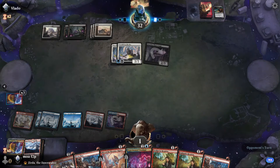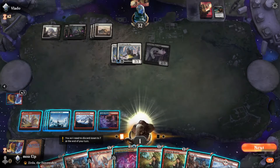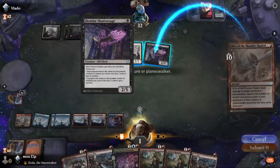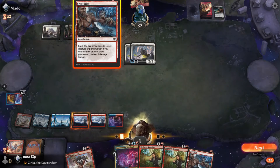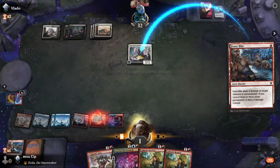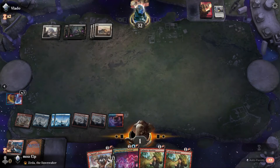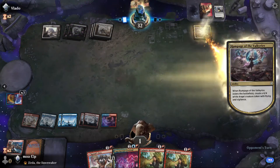I put him at 32 and I'm at 1 — not exactly where you want to be. I feel like we just had a game like this yesterday against a red — it's a black-white deck. I can deal with a lot of their creatures, let's see what I do. I just kill other guys and I'm dead to the haste flying guy.